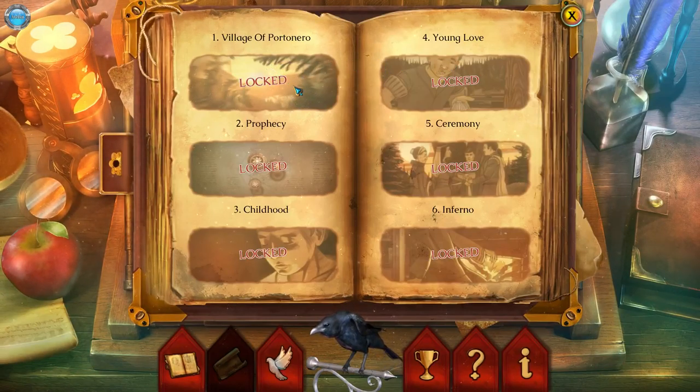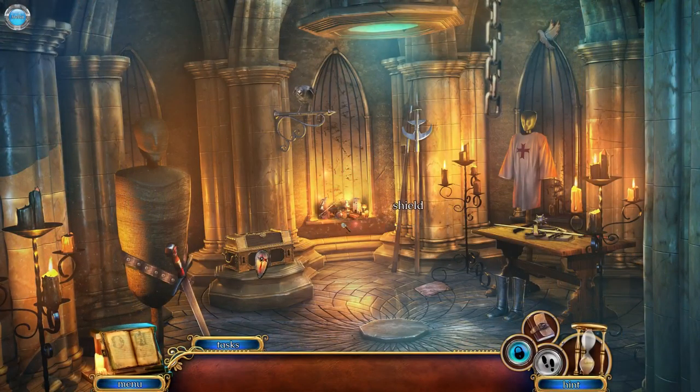Village of Portenegro. So hundreds of quests and dozens of minigames, immersive bonus story, achievements and special collectible items. Extras included: replayable minigames, hidden objects, wallpapers, concept art, and more — beautiful cinematics and history of Portonero. Oh, everything's locked. I guess the bird is... ah, backstory flashbacks — got it. Okay, we don't need backstory; we need the shield.